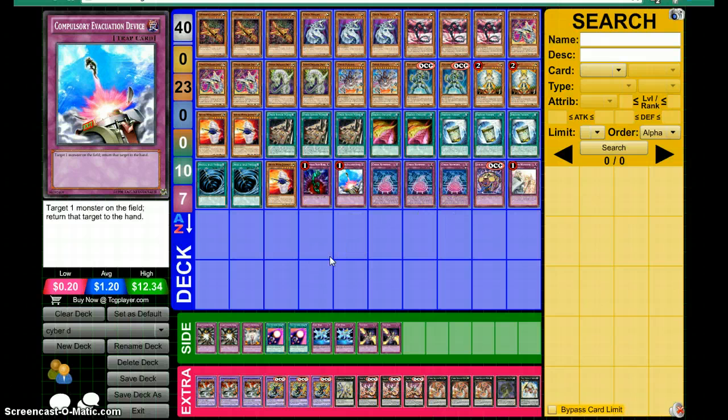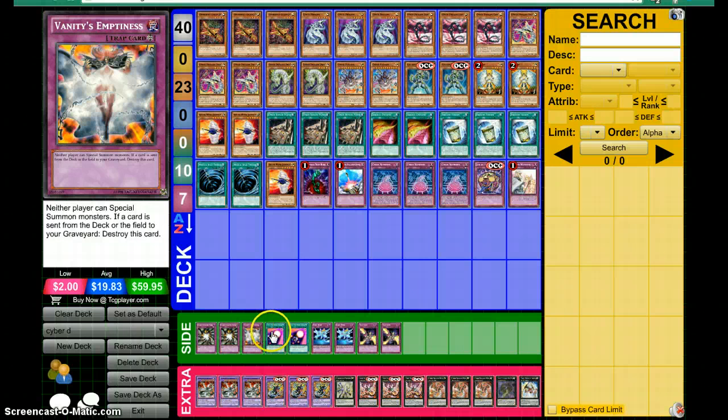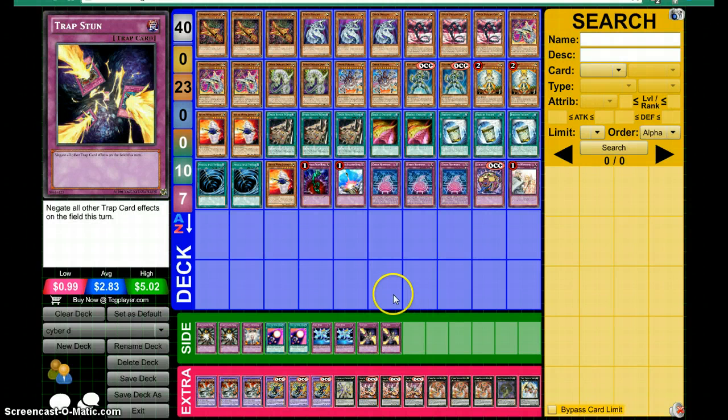For the side deck, it doesn't really matter — I just added random cards that I thought would work well, such as Shadow-Imprisoning Mirror, Eradicator Epidemic Virus, Rivalry of Warlords, two Spell-Shattering Arrow, two Fairy Wind, and two traps. Obviously you can have whatever you want there — that's completely up to you.